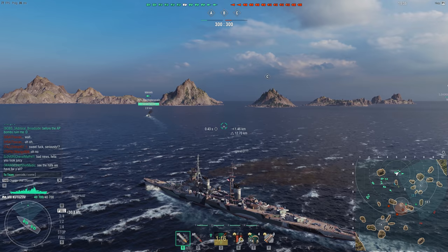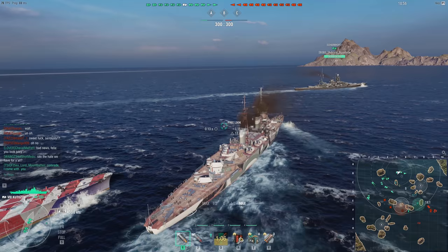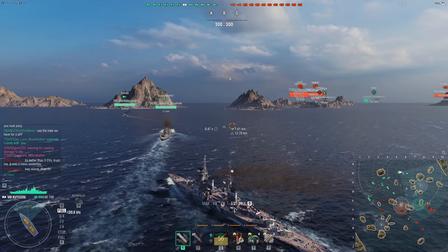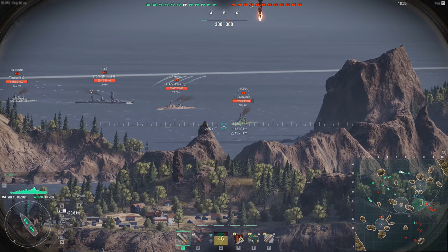Now moving on to the Kremlin versus the Großer Kurfürst. Both ships are mid-to-close range ships with a maximum range of about 12 kilometers. Starting with guns: the Kremlin has nine 457mm (18-inch) guns. The Großer Kurfürst gives you two choices — 12 406mm guns or 12 420mm guns. I go with the 420s because they have a bigger punch, and in a brawl you want that bigger punch when you can get all your guns on target.